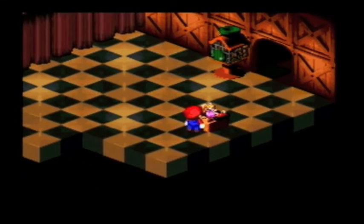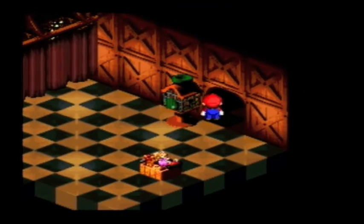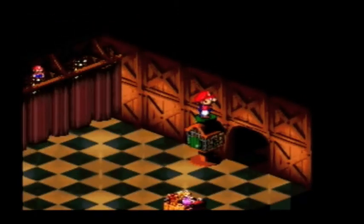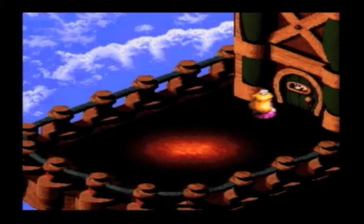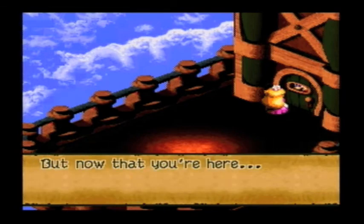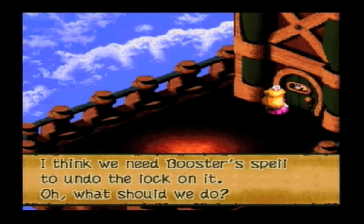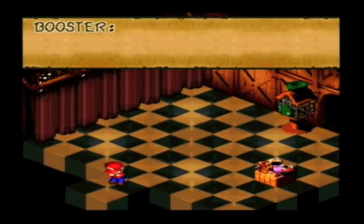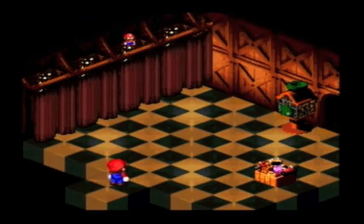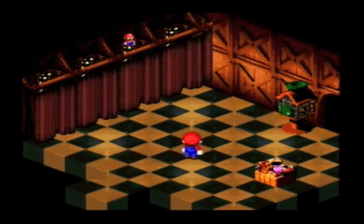Hey look, it's Samus along with Peach and some other stuff. There's something moving in there. And look who it is! Of course the door's locked. Can't Bowser just bust it down? Maybe Peach doesn't know that Bowser's with him at this point. That seems like a good idea.